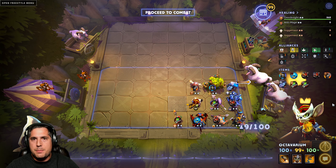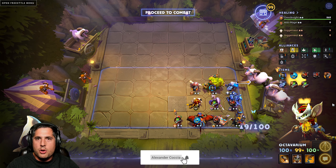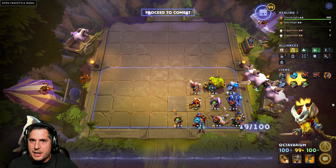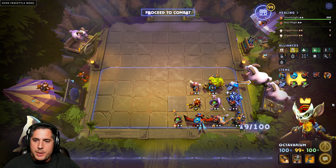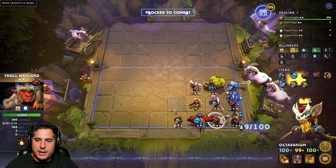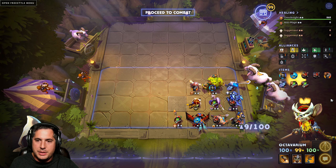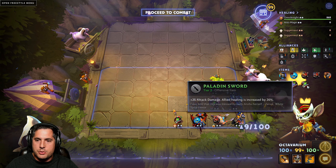Build number two brings us back to the good old beta days where Trolls, Healers, and Knights were part of the meta. This build lacks straight-up DPS — the only way you truly activate your DPS is through Luna and Troll Warlord. But what it lacks in DPS it makes up for in straight-up sustained healing potential. You've got four healers and multiple Paladin Swords.